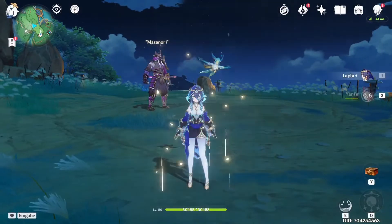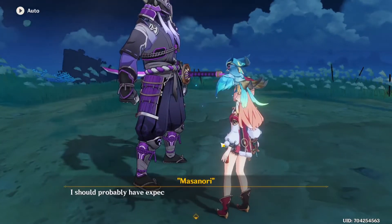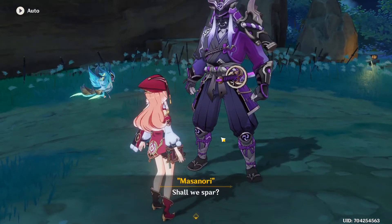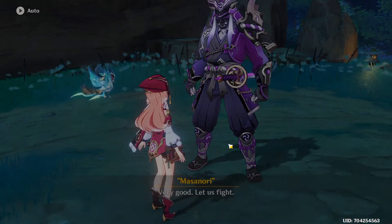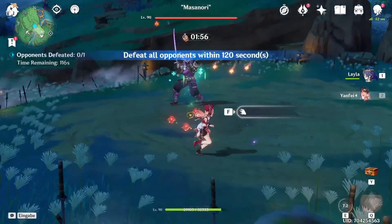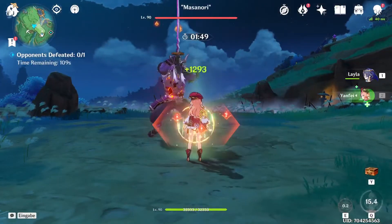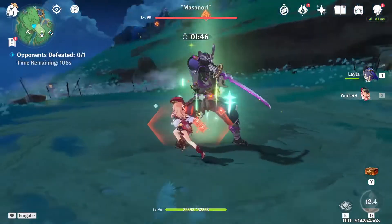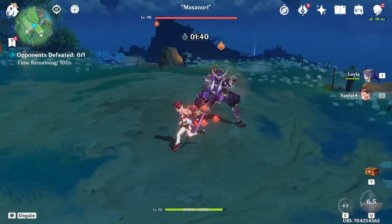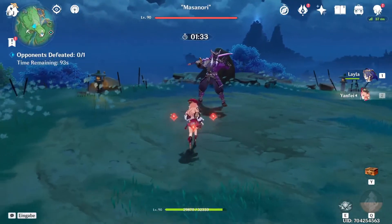But yeah, it's not about Yanfei, it's about Layla. To compare them, we gotta test Yanfei first and see how much she can take from Masanori. If I remember correctly, my Yanfei's shield is about 14k HP. First we need to charge her burst — should have done that beforehand. She takes his normal attacks pretty well, and then he blocks. There we go — and that destroyed the shield. Some normal attacks and then that spin attack, and then it got destroyed.